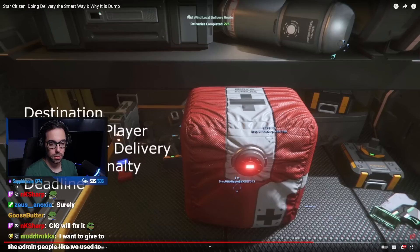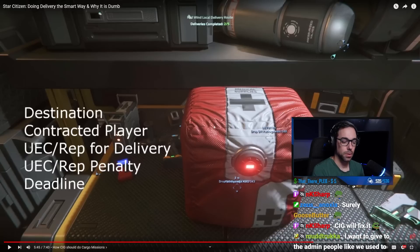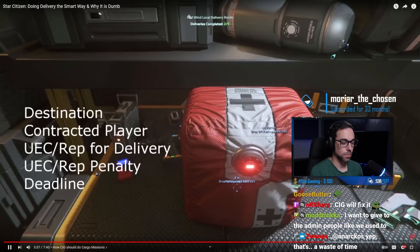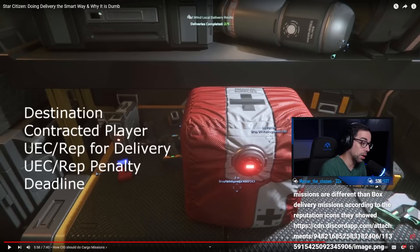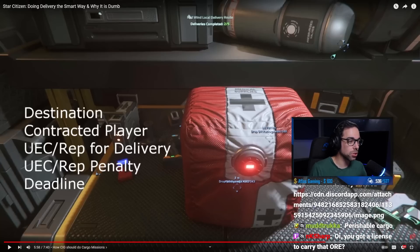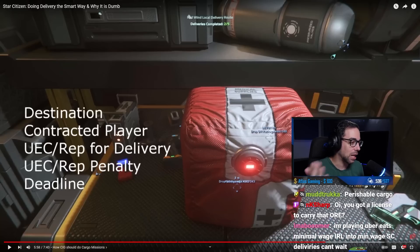The player took the contract to transport it. The payment and reputation upon delivery to the destination, the penalties if it is fenced at an illegal location, possibly even a delivery deadline — I think there should definitely be delivery deadlines. There might be more here: the type of commodity — perishable cargo, timed deliveries, deliveries where you can't quantum, deliveries where you can't bang the ship around too much. There's lawful and unlawful, and a lot of other things that can be applied to this.